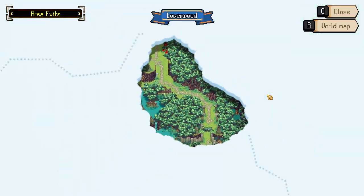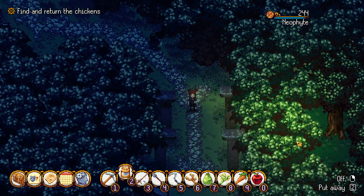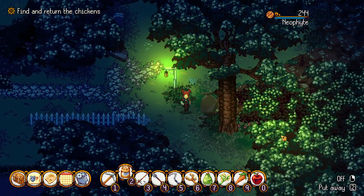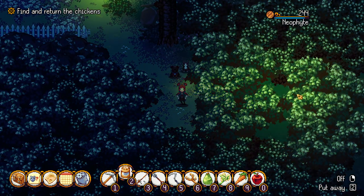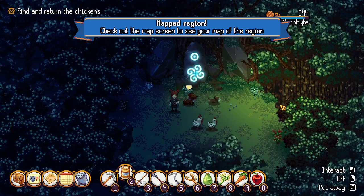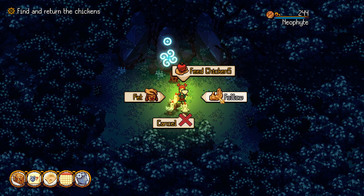To find the chickens here, we're actually gonna go all the way down into this corner. When you get to this spot, you'll see that the green is different here — you're just gonna go right through there, and there's our chickens. Just put them on follow and take them with you.